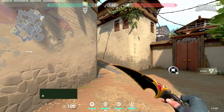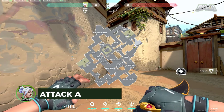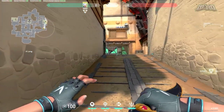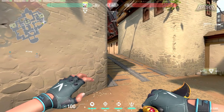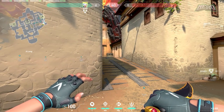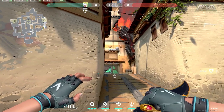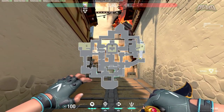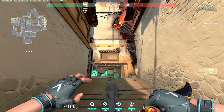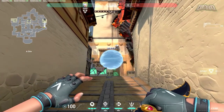Let's start on A site. Generally I like going long because you can just dash and clear any Cypher trips that are close. I don't really like going sewer or short because there's no good spot to dash there. The first thing I like doing if you don't have an Omen smoke on the window — if your Omen died or anything — you can just aim at the middle of the window right here, throw your smoke, and it should stall them so you can push site without them seeing you.